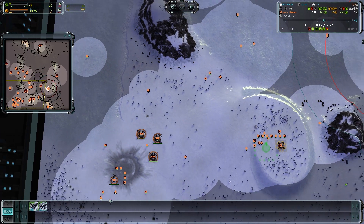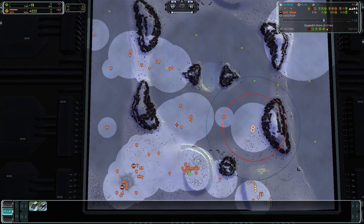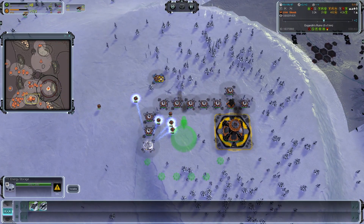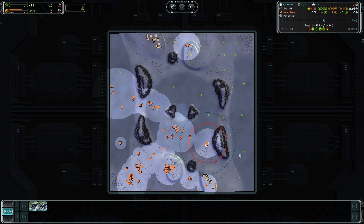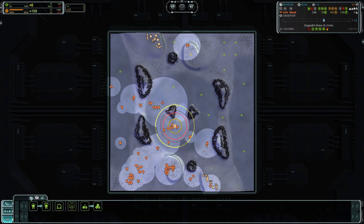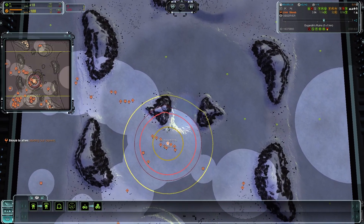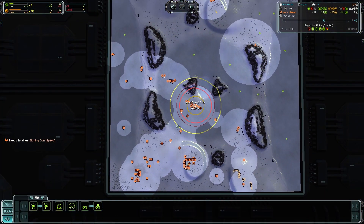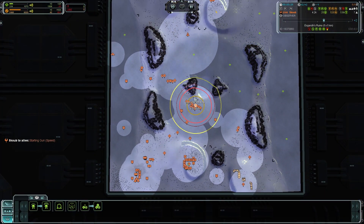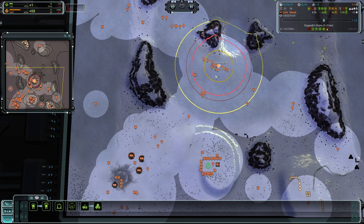After the commander has built the forward base, you can move forward. Once the energy storage is finished, you can wait for your bar to get full and then make the two gun upgrades. Later on you can make the chronodompter if you have any spare mass and energy. There I will make the gun upgrade and the other engineers are going to support the commander.